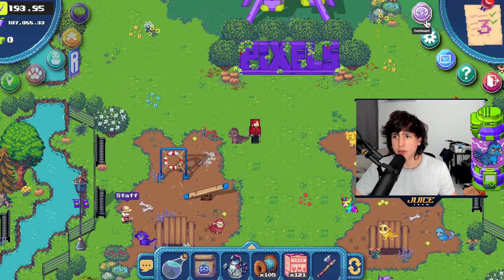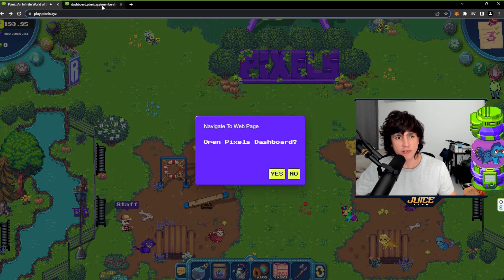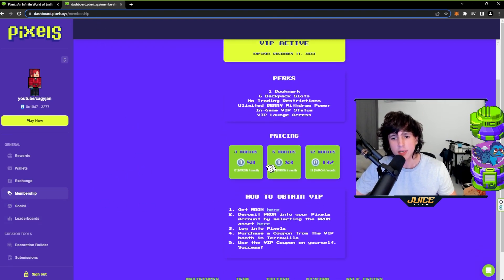Once you're inside the game, go to the top right and you'll see your dashboard. Click on it and you'll see all the perks of VIP. If you scroll down to membership you're going to see how much it costs: three months is 50 RON, six months is 83 RON, and 12 months is 132 RON. This can change over time depending on different factors.